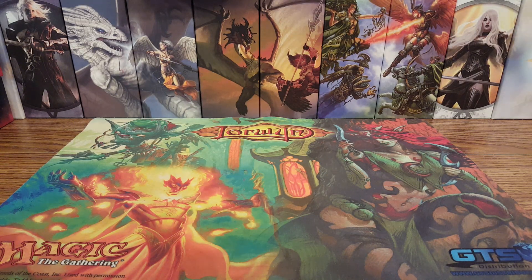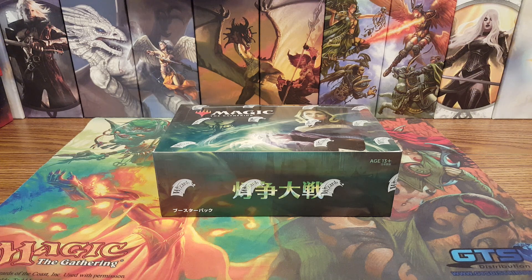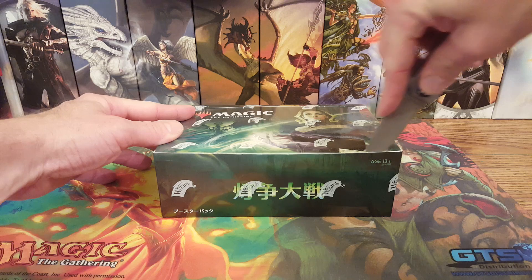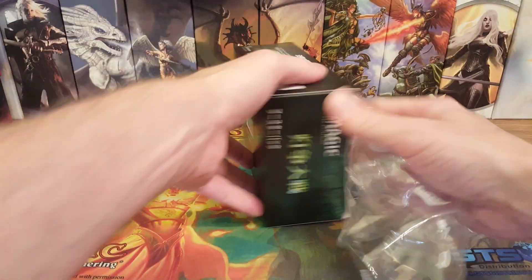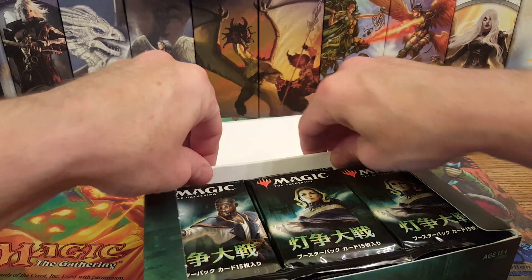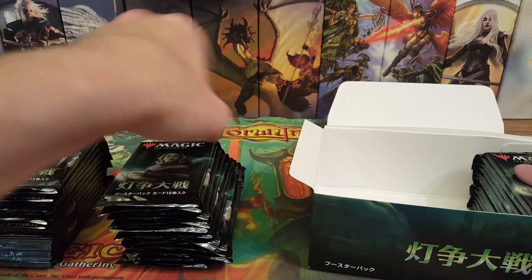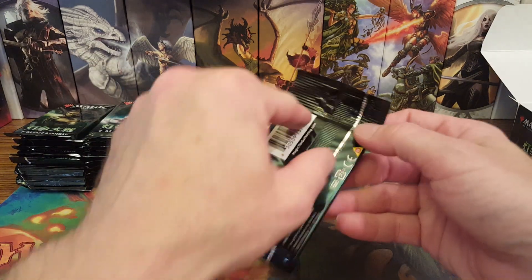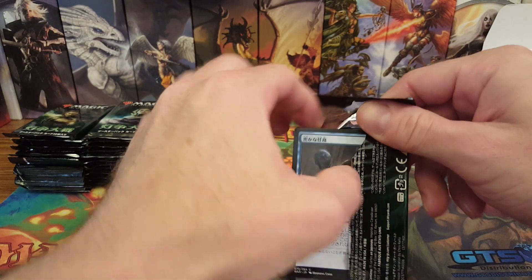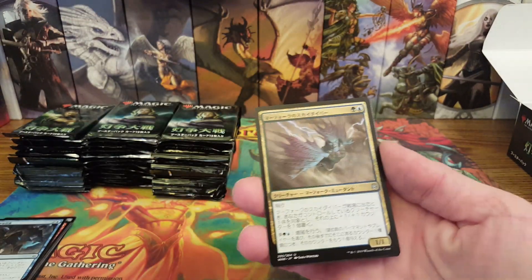Hey, what's up guys, it's Durf. Are you ready? Here we go! Here's some Japanese War of the Spark — cracking into our second box of this. I'm excited to check this out. I really enjoy foreign booster boxes because it makes you look at the art to remember the cards. This is our second box. That first box — I don't know if we can do any better unless we had some good foil rares with the alternate art planeswalkers. I got a Gideon, a Liliana, Teferi, Narset — just a crazy amount of good alternate planeswalkers.